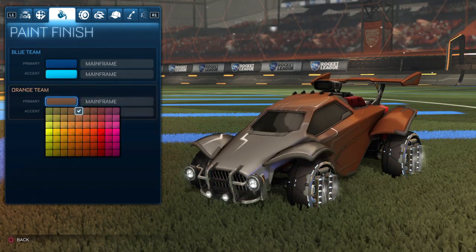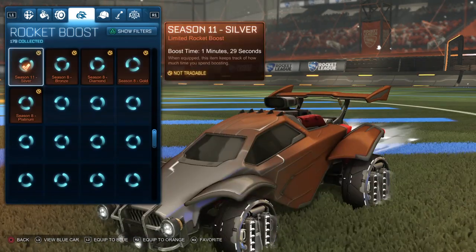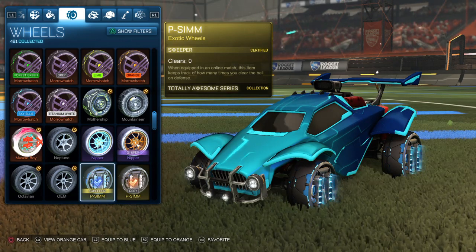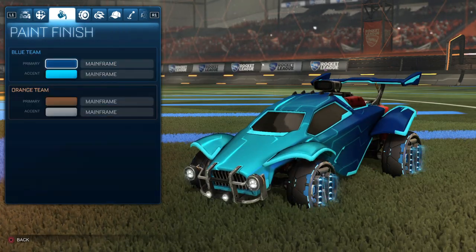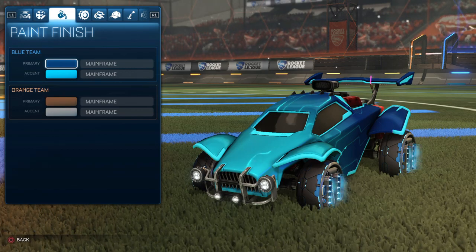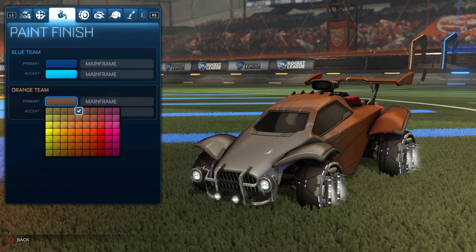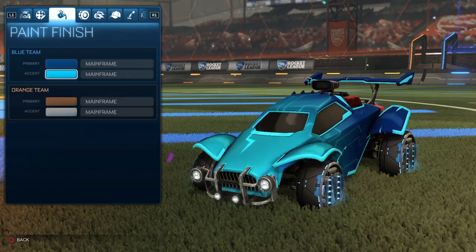For the primary on the orange side, it is a dark orange. And then for the accent, we have a gray. Now for the wheels, they are the gray PSIMs for the orange side, and then for the blue side, we have the PSIM wheels — the normal, non-inverted PSIM wheels. The reason why I chose dark blue and sky blue is because I think that is a great combination, especially with these wheels. And I didn't want to choose red for the orange side, so I chose that dark orange to get it as close as possible with the PSIMs, and the accent is gray because that is the color of the PSIM wheels.